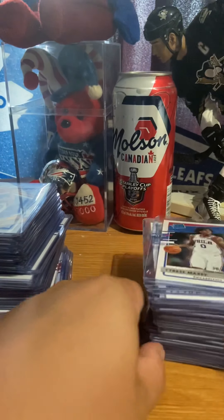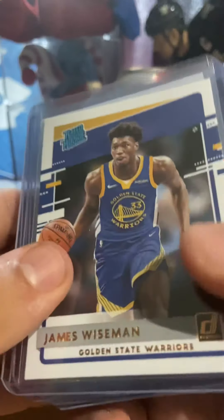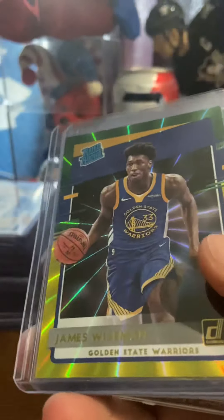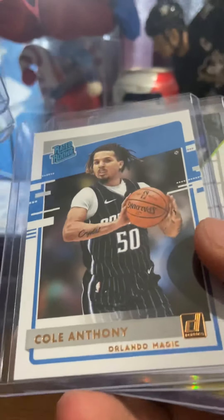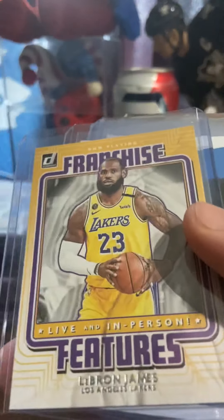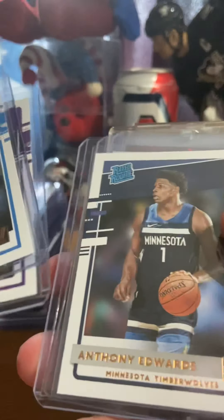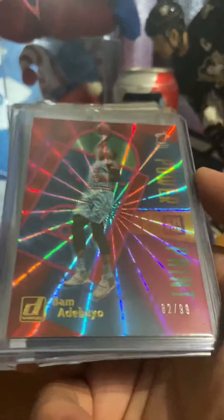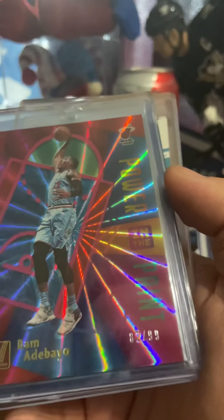Now let's start with the rookies. I'll start with the past ones. Right now James Wiseman — green and yellow, I got two of them. I got Tyrese Haliburton, Colin Anthony, All-Time League Leaders LeBron James Siren, Wilson green and yellow, Franchise Features LeBron James, Colin Anthony, Tyler, Anthony Edwards.